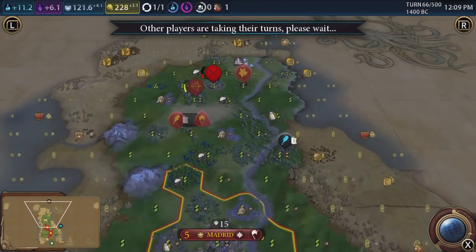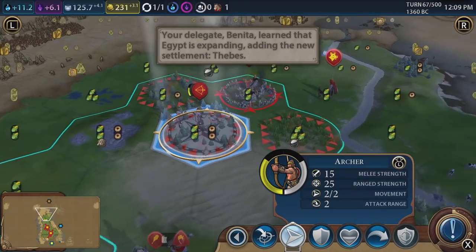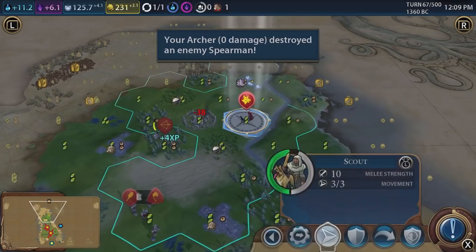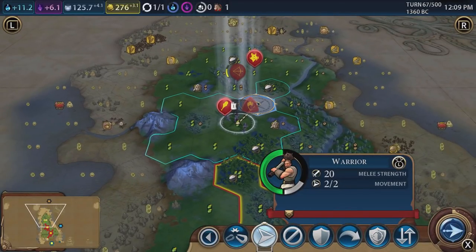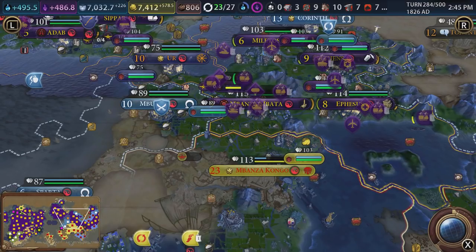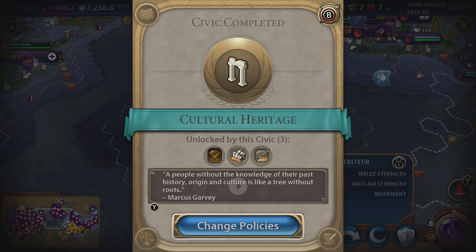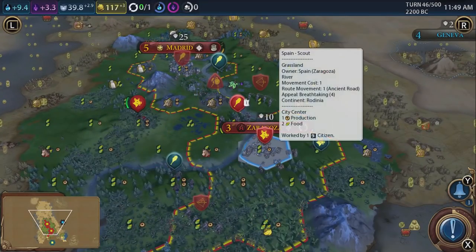One of the biggest features separating Civilization from most other strategy games is that you advance through time — from the stone age to beyond our current reality. The first and most obvious way your civilization advances is through science. Through the technology tree you progress from having warriors with stakes to tanks, guns, and nuclear weapons. Having the upper hand in science lets you manage things better and crush enemies who are still using swords when you have guns.